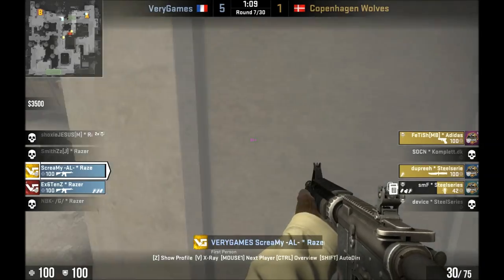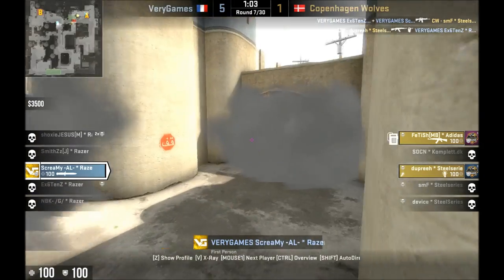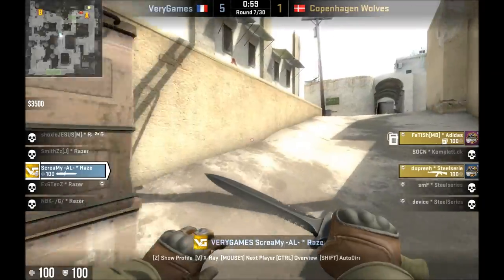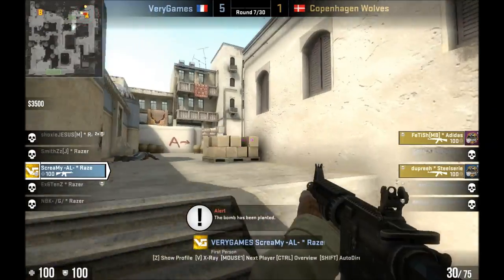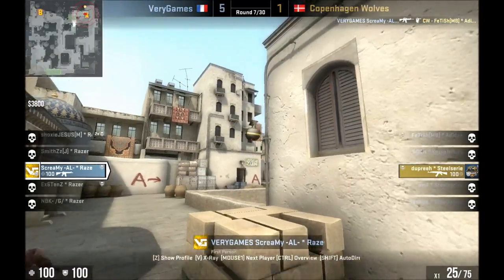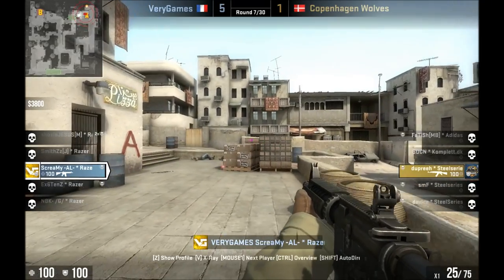That's a clever flash there, when he sees the smoke come down from mid to B. It's going to sit out there and pop right after the smoke blooms, and if they are running out mid to B, he'll probably catch a few of them. Of course they're not in this case, so it's time to have a go at a retake. Unfortunately, in this case, he guessed wrong.